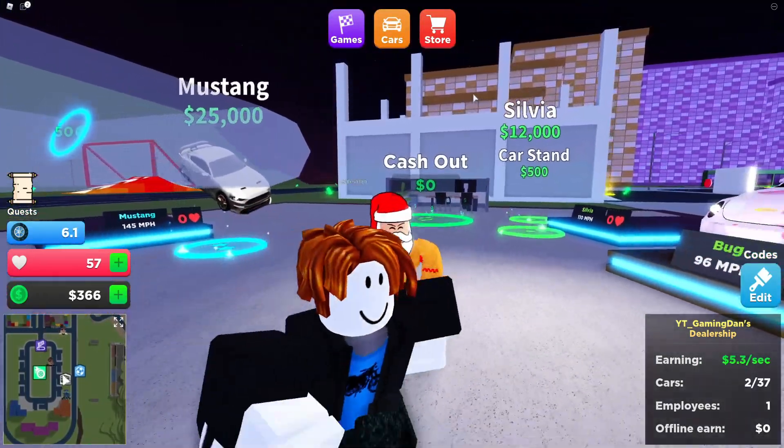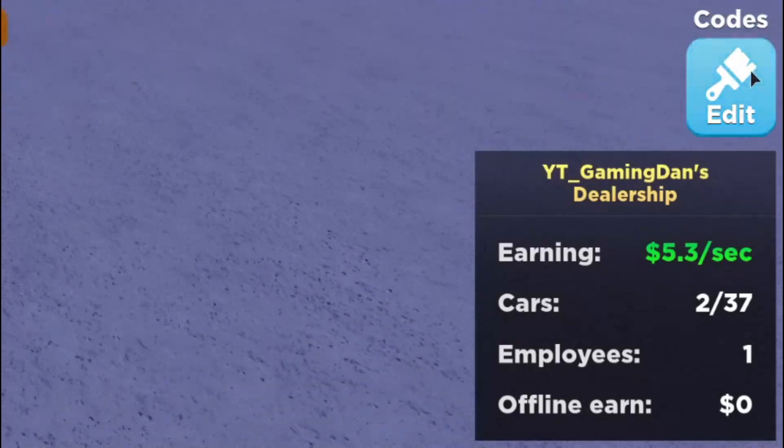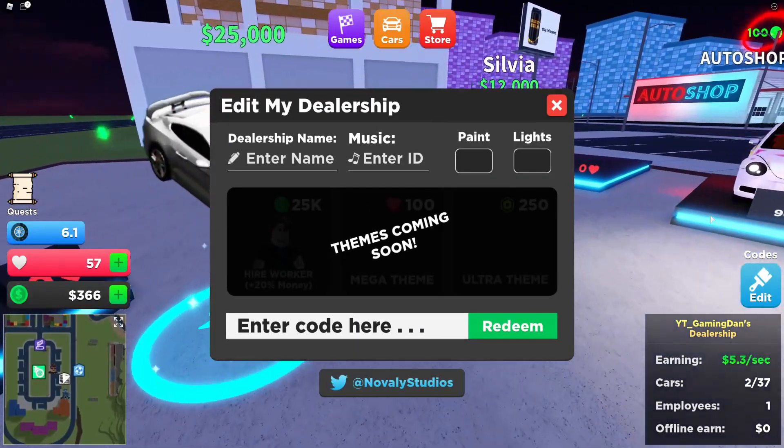If you do not know about it: in Car Tycoon, to claim codes, what you guys are going to want to do is go to the right, click on edit, and then the code menu comes up. These are in no particular order, so let's just get into it now.